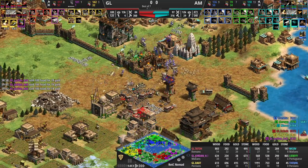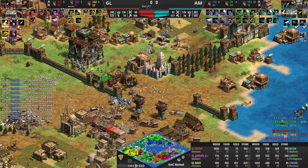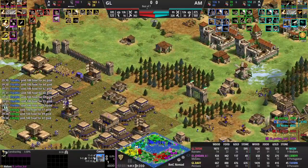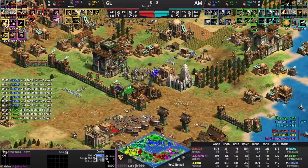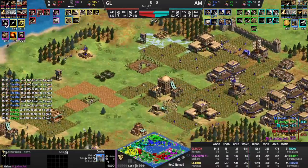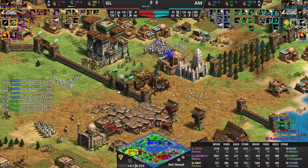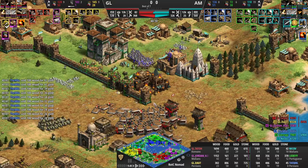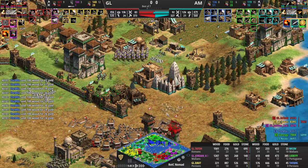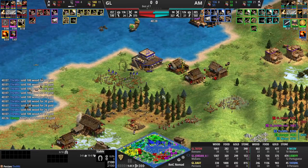Maybe the castle will go down because there's only five villagers repairing it, and MBL sacrifices a few units to push that area back and save units from his ally. The castle does go down. Nikov is getting supplies and block printing — he's going to go champs and monks. I'm not sure I like champions right now. Actually, maybe if Nikov could be the one going heavy camel — that's much stronger for Malians — and then the Persian player still goes paladin.